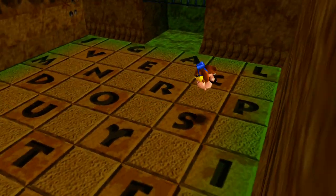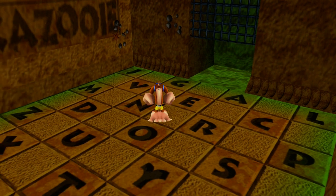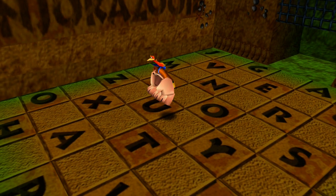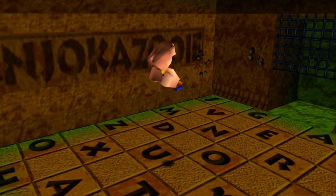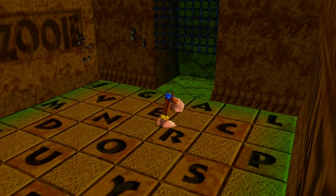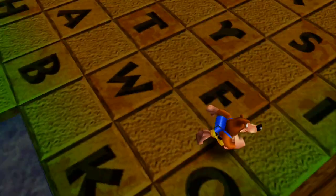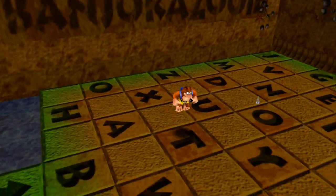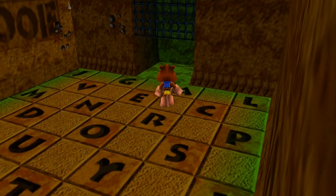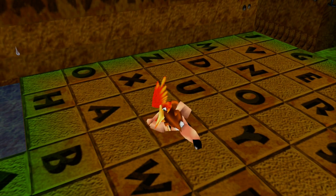Bottles bonus five is kind of like a combination code. It gives you the effect of bottles bonus four with the stretched body, but it also gives him giant hands and giant feet. It's basically a combination code. This looks ridiculous — imagine this running at an enemy. Bottles bonus six, the big bottles bonus — this pretty much just makes them giant, really: giant head, giant feet, giant hands, Kazooie's head is big. Just like all the other codes, they look ridiculous.